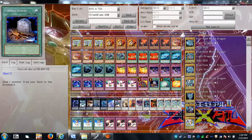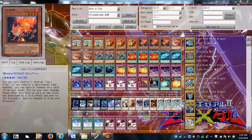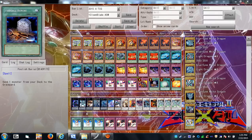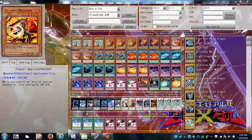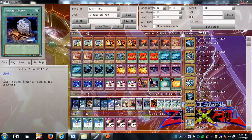Foolish Burial helps you set up the Clown Blade effect, and it also helps get cards like Soul Charge and Rekindle targets into the graveyard — it's a quick way of thinning out the deck.